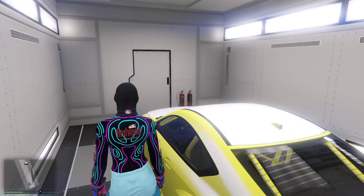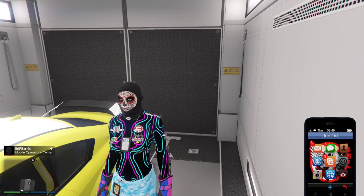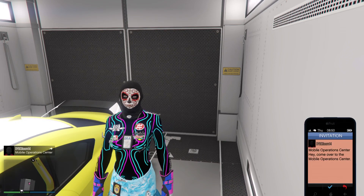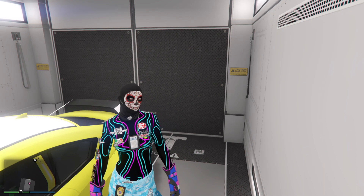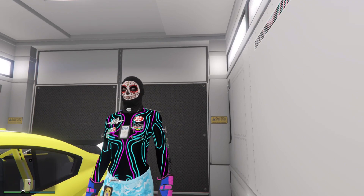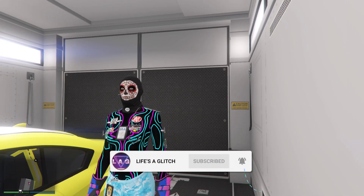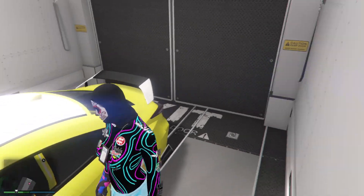My friend is now going to enter with 'nearby friends and crew.' Once you see you're in the back of a Mobile Operation Center, you're in the back of yours. Once inside, get your friend to send you an invite to the back of his Mobile Operation Center. This can take a couple of seconds to transfer, but you have successfully received your friend's car.